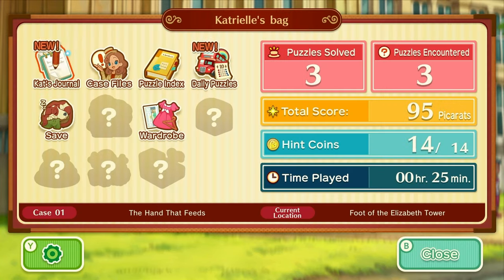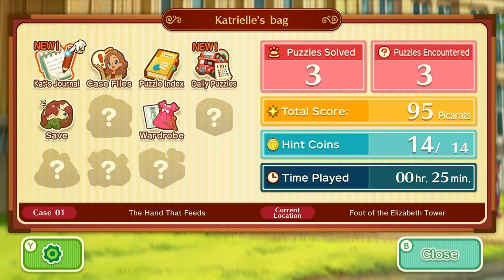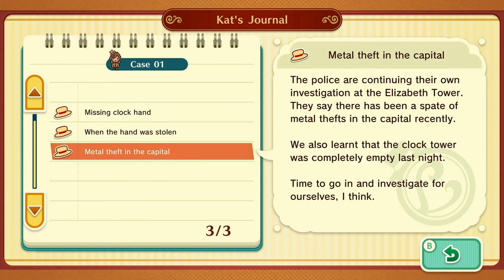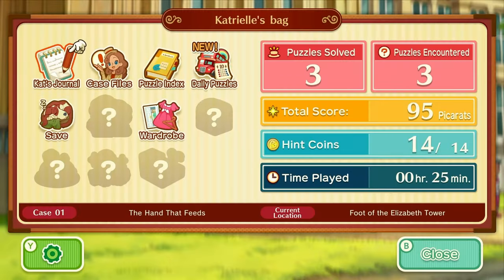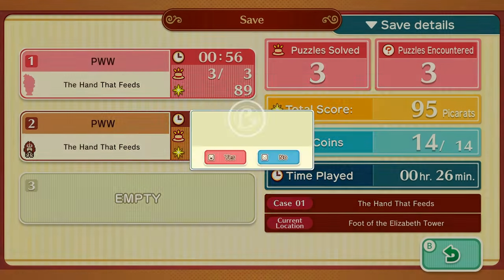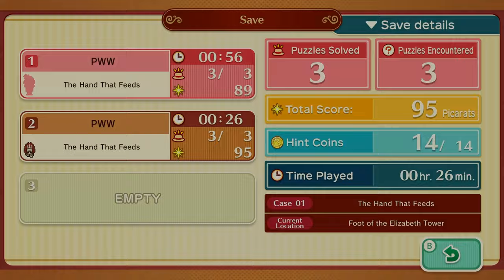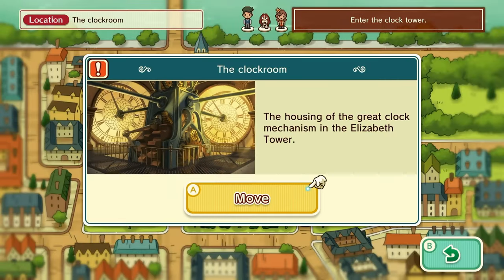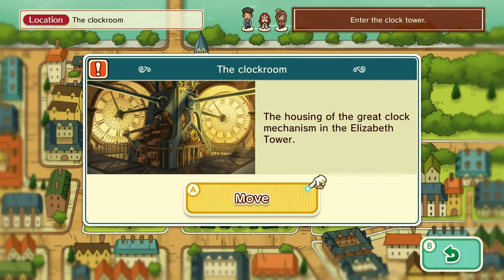And I'm back! As you can see here: 95 picarats, 14 hint coins. I didn't use anything — I am so happy about that. Metal theft in the capital — yeah. Honestly, it was going to drive me nuts if I didn't have a perfect score. I'm sorry, I'm just like that. I can already tell the puzzles are going to take forever for me to do, and I don't want to use any hint coins and I don't want to miss any picarats.